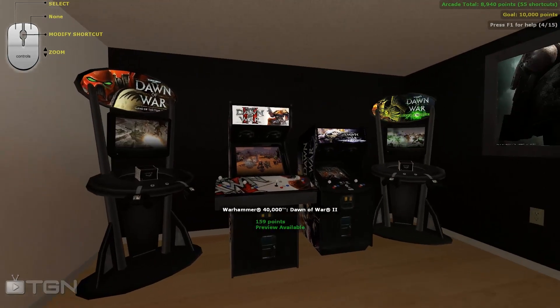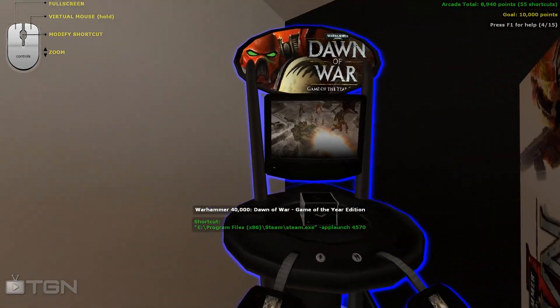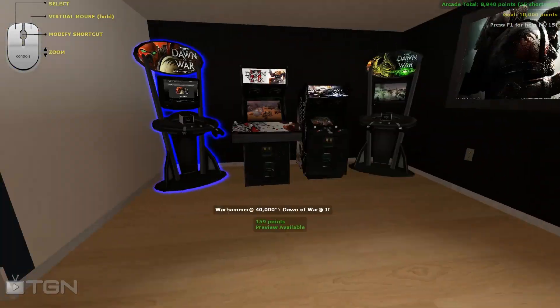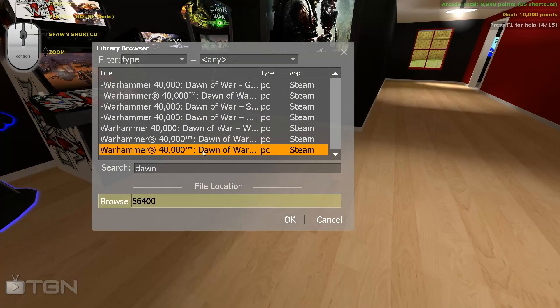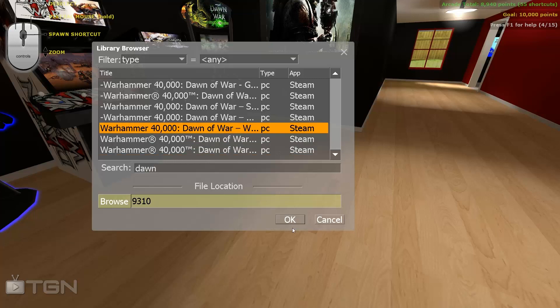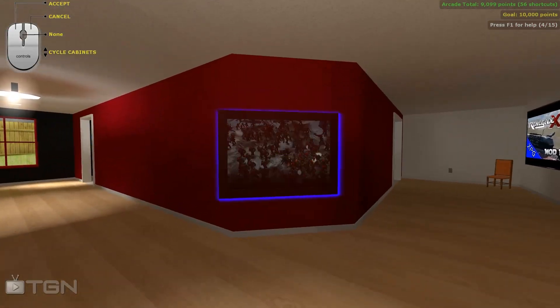My Dawn of War series — Dawn of War 2, the original Dawn of War. I love this game. There are different models — let's spawn one in real quick. We'll search Dawn of War and pull up one of the random Dawn of War games I've got on my PC. It automatically loads your Steam list, and I can choose different things to use. Let's say I want to put something on this wall.